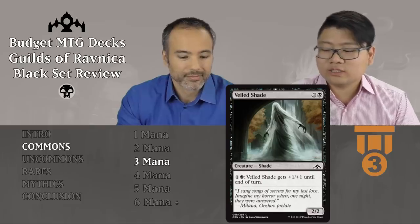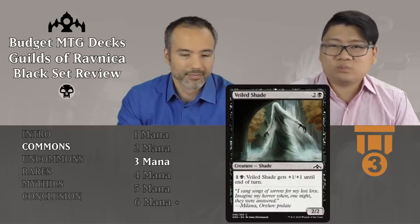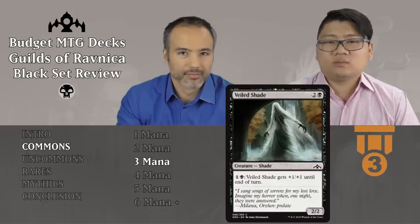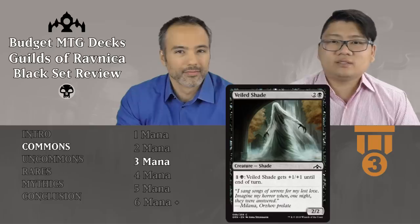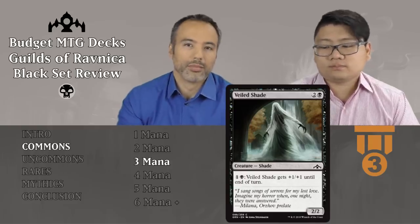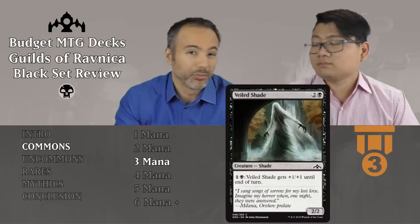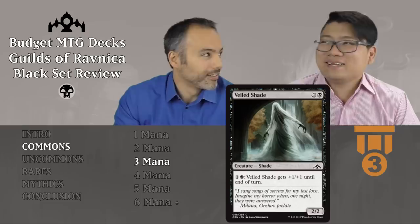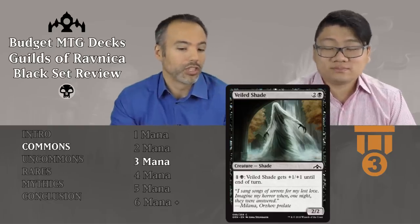Felt Shade, two and a black — a 2/2 shade. For one and black, Felt Shade gets plus 1, plus 1 until end of turn. Already a 2/2 for three, which is a bit overcosted, but I'm okay with it. I really love these abilities because you can bluff — if you attack, they can't block freely, but you can also just not use your mana and play something else. Tier 3, good filler. Early on turn three you can attack as a 4/4 on turn four; late game with lots of mana, you can make it enormous. Good in all stages of the game.